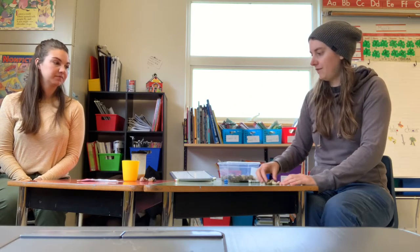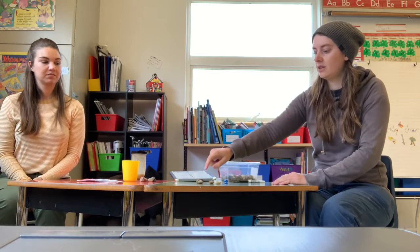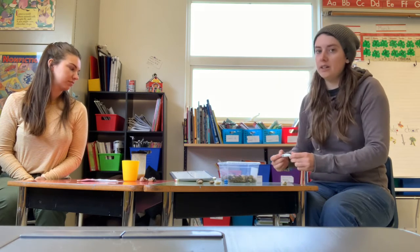Now it's my turn. I'm going to roll the dice. I got five, so I'm going to put five rocks out. Missilemake and I need to decide how many we have all together. Because I know there's one in the cup, I can say one, two, three, four, five, six. Six is an even number, so I get a point.